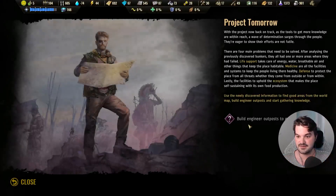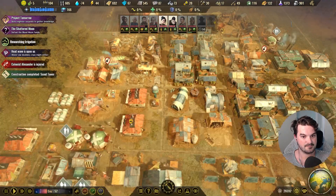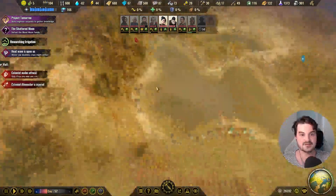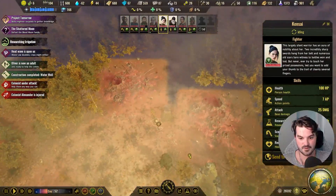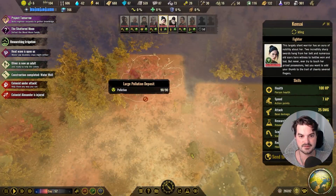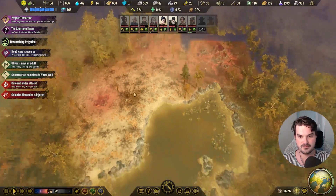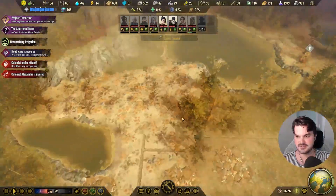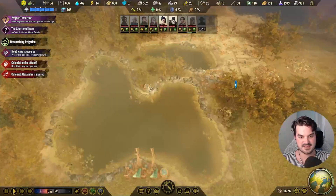Build engineer outposts to gather knowledge — with the project back on track, there are the tools to get more knowledge. We're gonna need to burn through — oh, who's under attack? Where are they under attack? No one's under attack — what? The game makes me so scared sometimes.